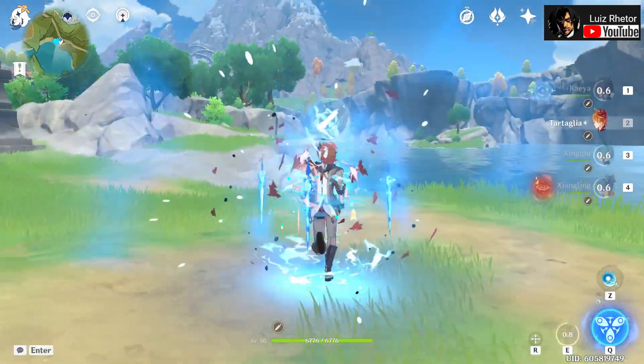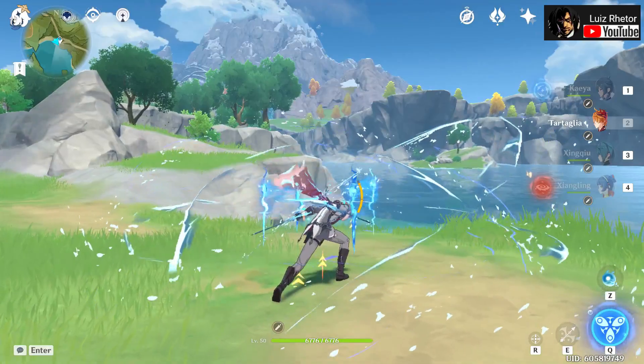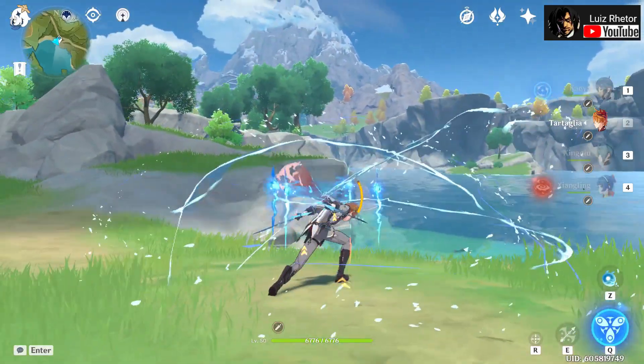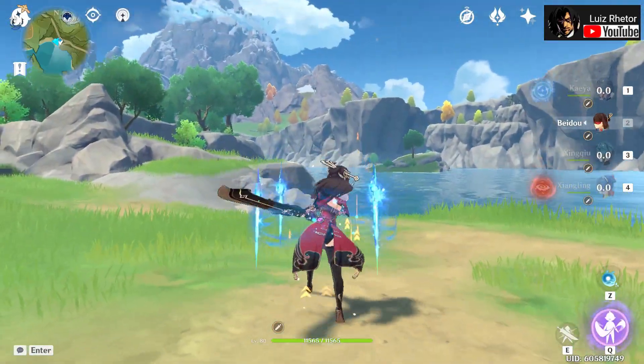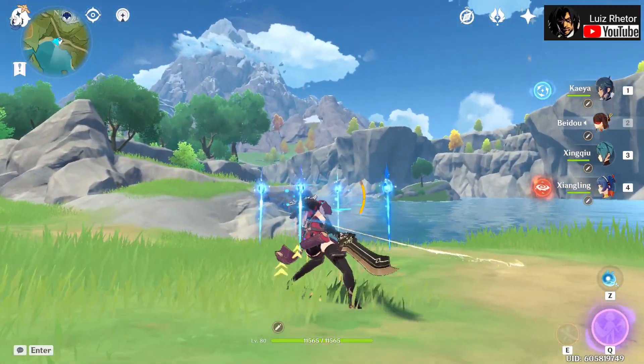As you can see, even Tartaglia's 1-2-3 Charge Attack combo activates way less Rain Swords compared to normal attacks. And Claymore users don't activate them at all because they don't start with a normal attack.